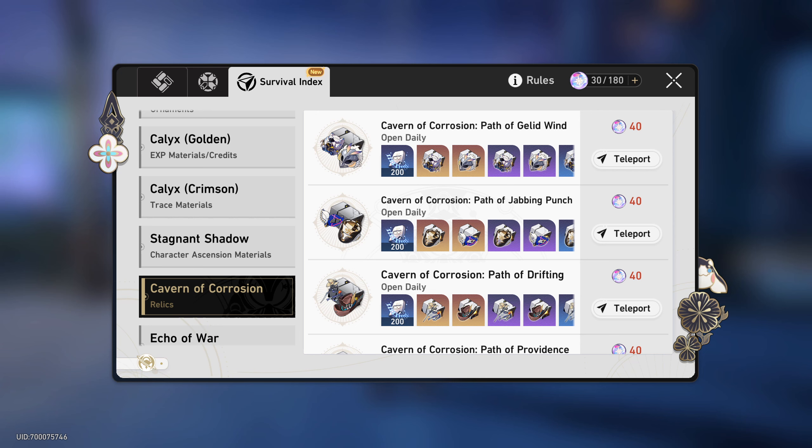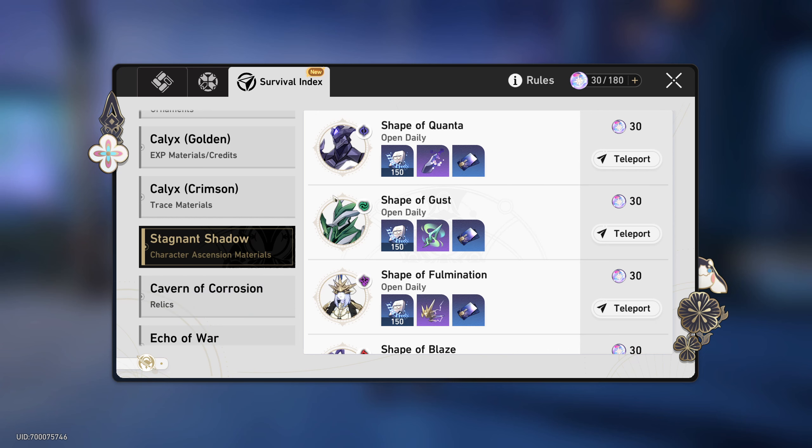First of all, when you get to level 40 and raise your Equilibrium Level to 3, you have to level your characters up to level 60. Choose three main characters you always use — for example a Hunt or Destruction character, an Abundance or Preservation character, and a Harmony or Nihility character. Farm exactly the amount of resources you need to ascend and level those three characters to 60. You don't have to level up every character in your account — you simply can't, due to stamina limitations.